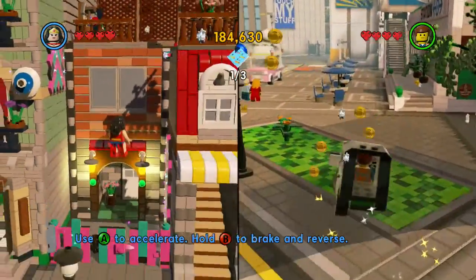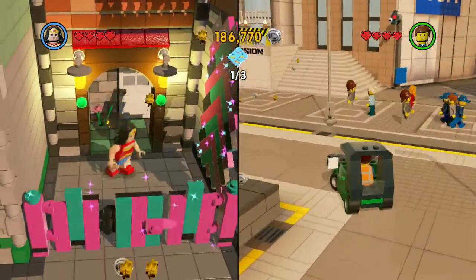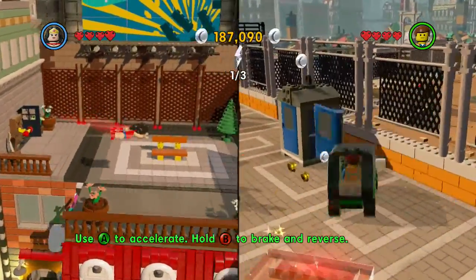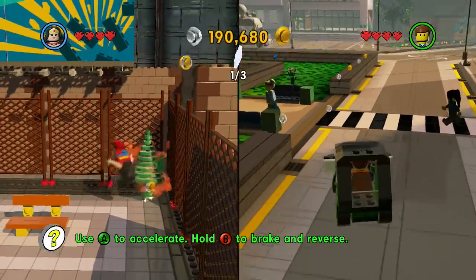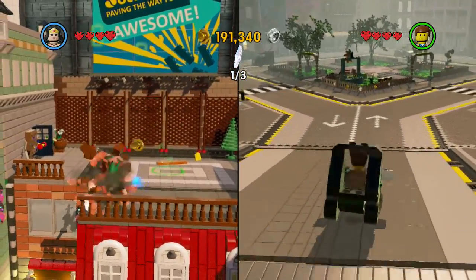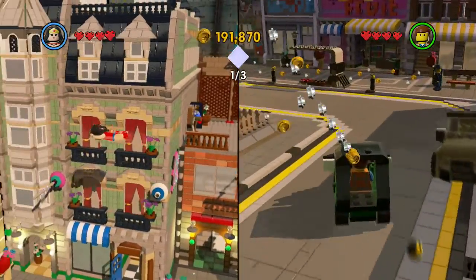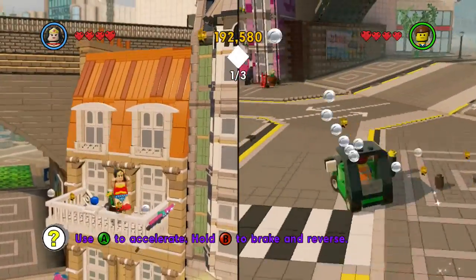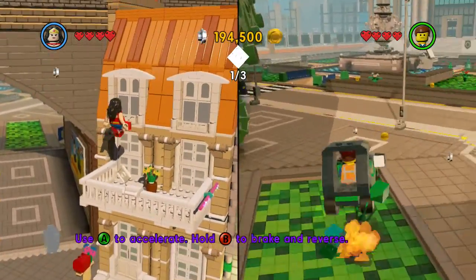We're still trying to find some kitty cats and some red bricks on this level. We found a bunch of stuff on the Octan Tower level, but not too much on this one yet. Perhaps because it is one of the early levels. Oh, here's an instruction right here — look at that. Oh, I missed it. Wonder Woman?